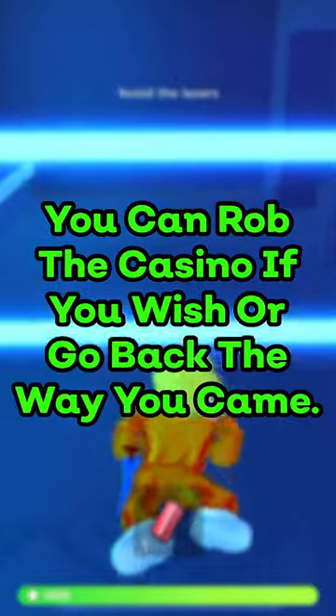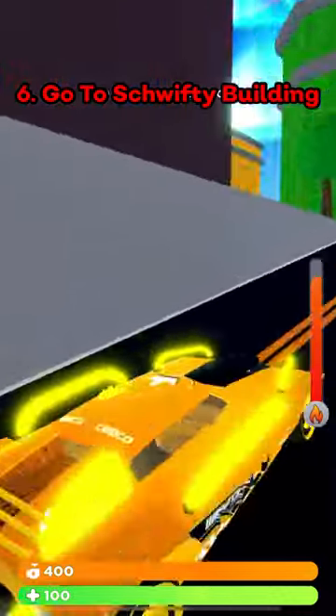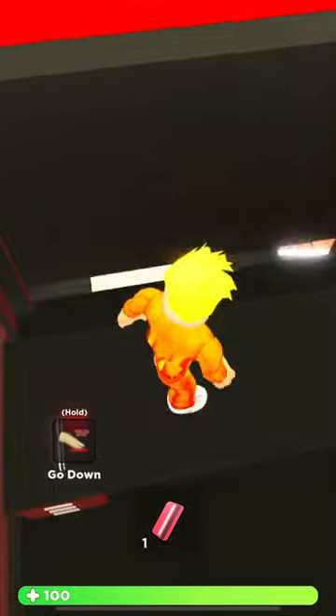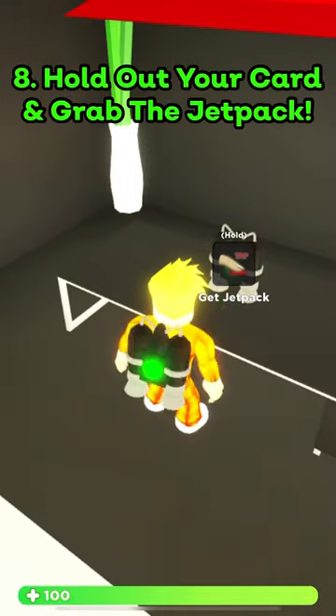You can continue to rob the casino if you wish to, or just go back the way you came. Now you want to go to the shrifty building located near the bank. Go up the elevator and interact with the machine on the desk. You should go down into a secret room. Walk into this room, hold out your keycard and grab the jetpack.